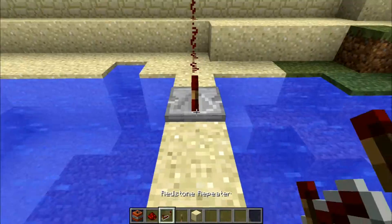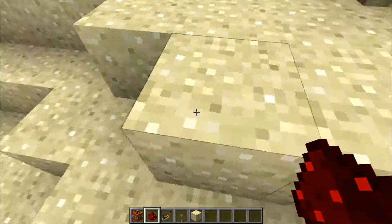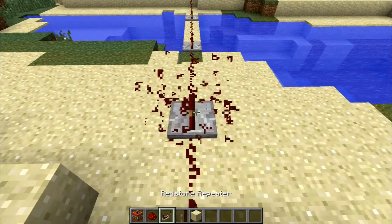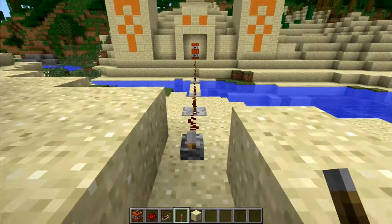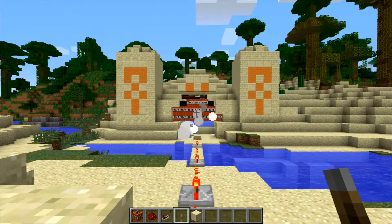So here we are. Had to put a little bridge in and cross the water to set up the redstone to set it off. The temple is full of TNT. Redstone up, throw a lever in, see what happens. There was some lag being that there was so much TNT in this temple.